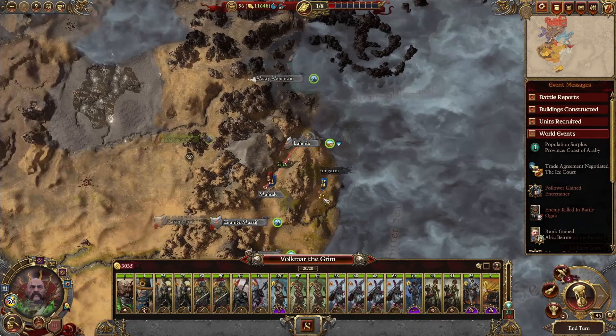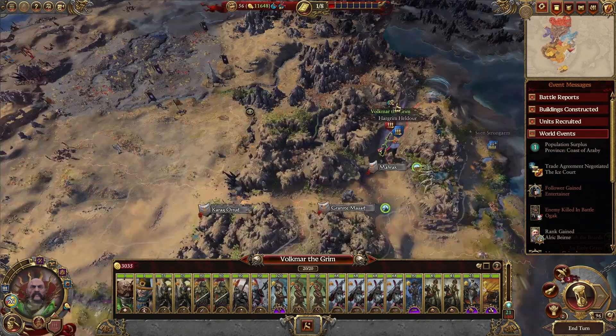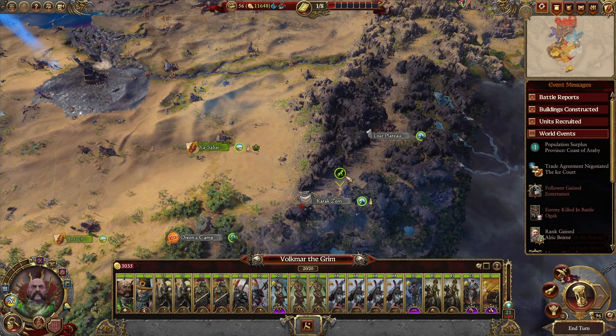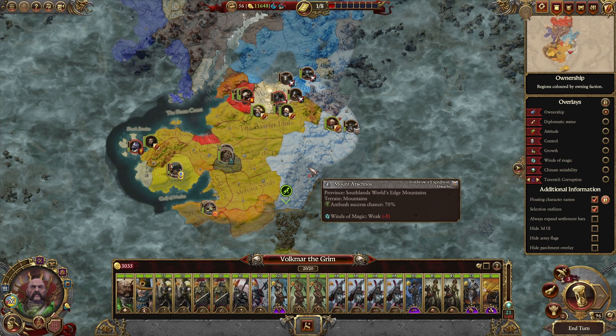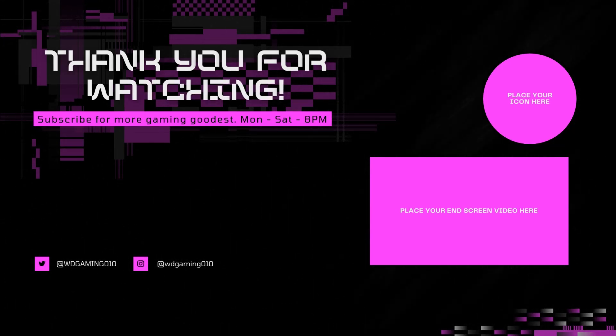Now it looks like we might be going to war with the dwarves here. That's not good — it's bad for us. We could take them — we can easily deal with them. On that note I'm going to call today's episode. That's an interesting development — I've got to take settlements in order to get the Book of Nagash. Looks like we're going to war with the dwarves in the next episode. Thank you very much for watching and I'll see you the next time.